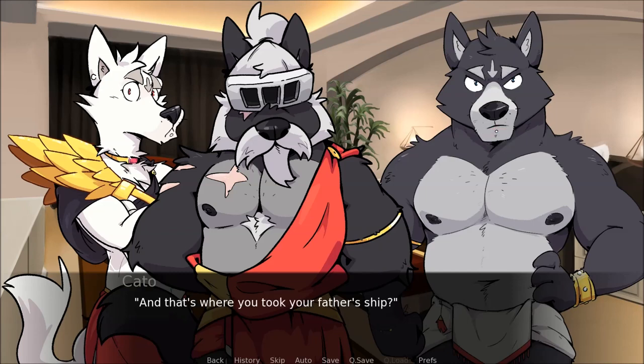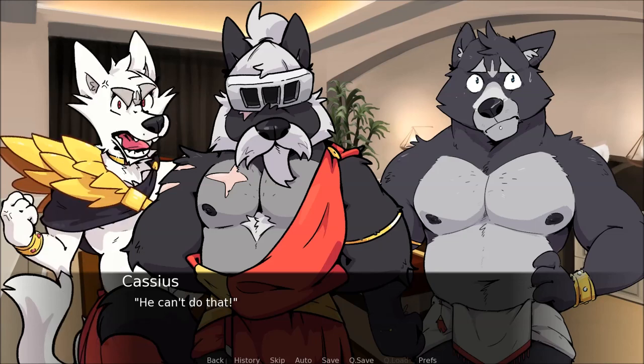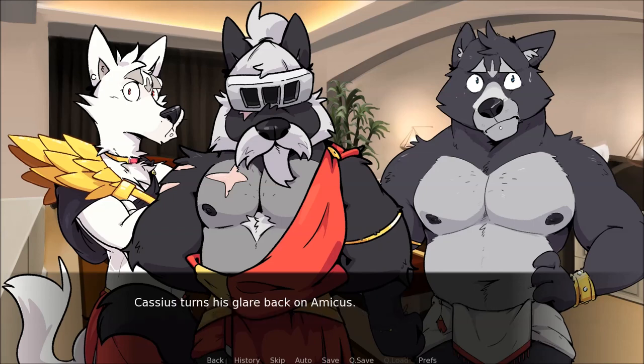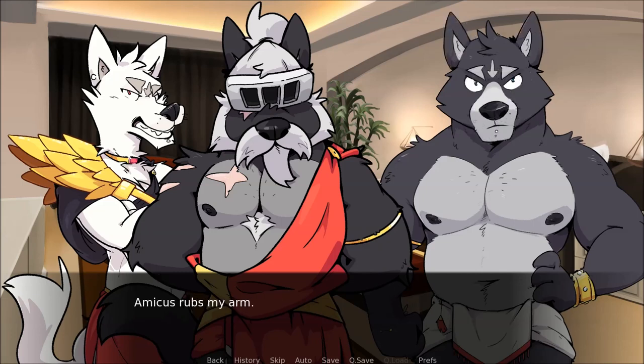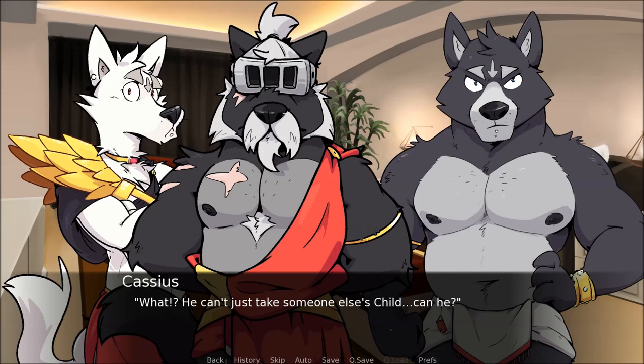Cassius gasps. He can't do that! He glances at Cato. Can he? The bigger wolf is quiet, and even though I can't see his eyes, I get the feeling he's watching me closely. Cassius turns his glare back on Amicus. Where did it come from? He came from far away. Is he a child? Yes. What? He can't just take someone else's child! Can he? Again Cassius looks at Cato, and once again Cato is quiet before finally sighing. We'll discuss this over breakfast, Amicus — get dressed and bring the creature with you. As long as he's safe. Of course. Then we'll continue the conversation there.